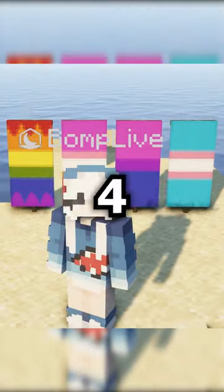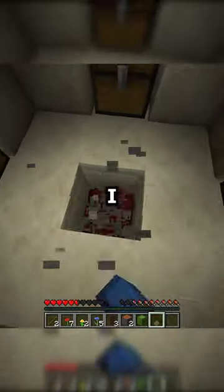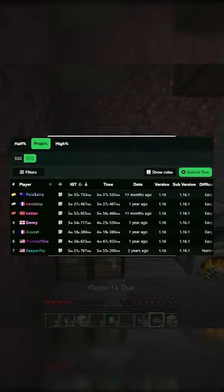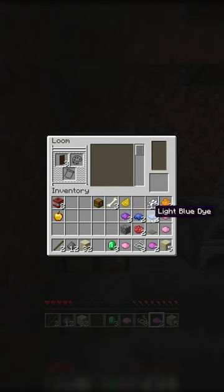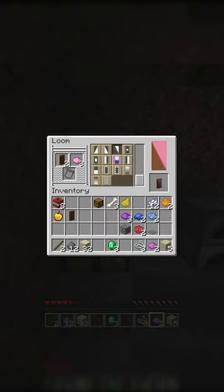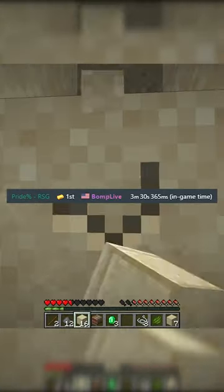How fast can I make these four banners? You may be asking why I would try to find this out, and the answer is that it is a category on speedrun.com. Currently, the fastest time is 3 minutes and 35 seconds, but after grinding for a week, I got an even better time of 3 minutes and 30 seconds.